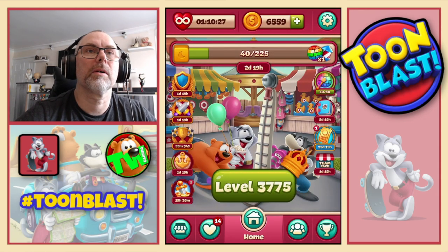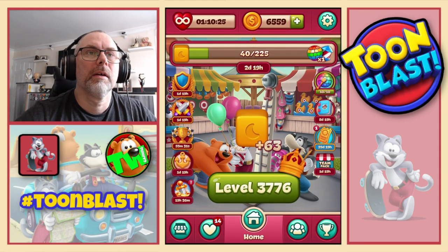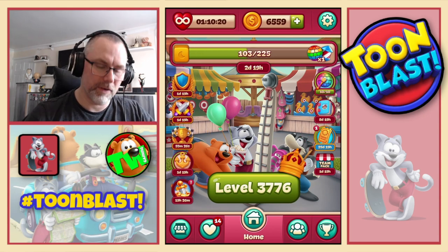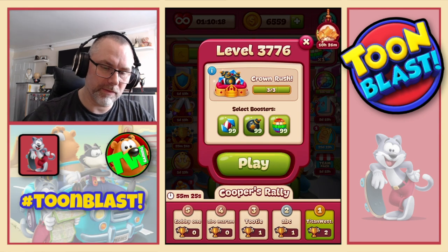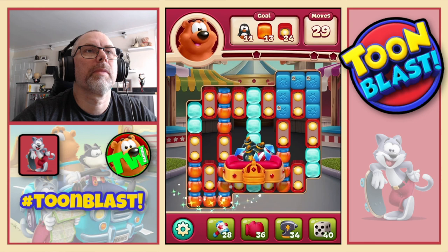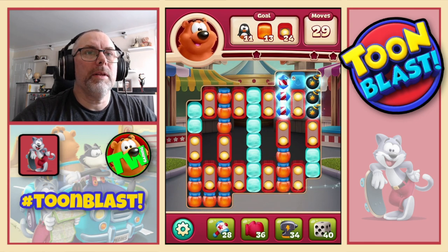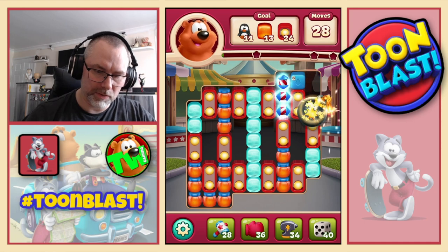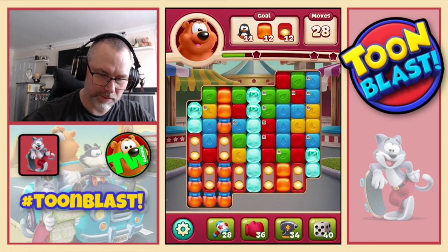Three star Saturday - that was up in the corner there. 63 yellow blocks along with all the other good stuff. And we now move on to 3776. We're going to need penguins, honeys, and light bulbs in billboards. Large bomb to start us off, just like that.